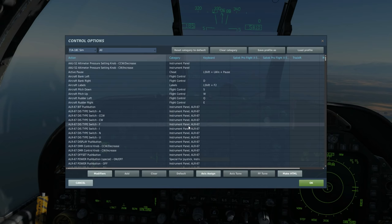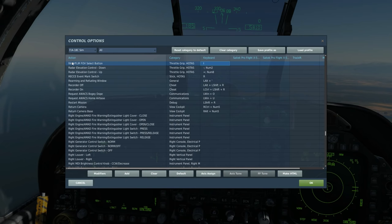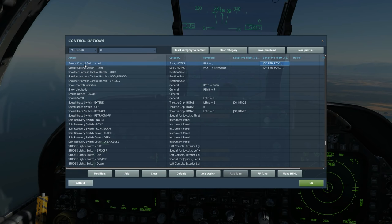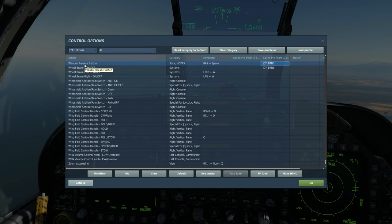Next let's look at the controls. To cycle between targets use that button. To hand over firing information from the selected target to the actual missile, use Cage/Uncage. To select the screen for use, use Sensor Control Switch Left. And to fire, as ever, press and hold Weapon Release.